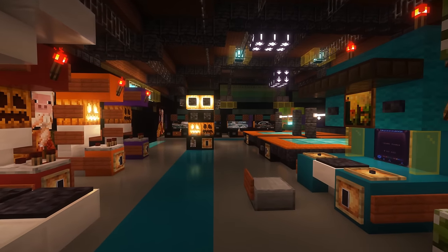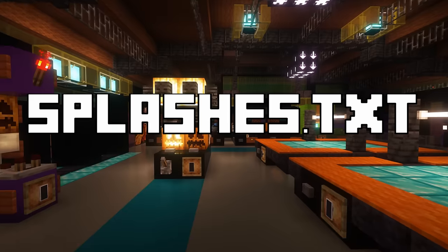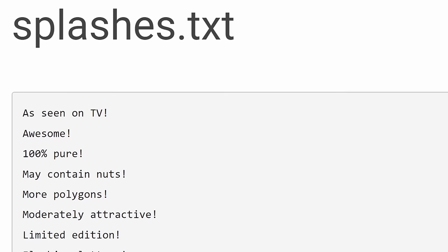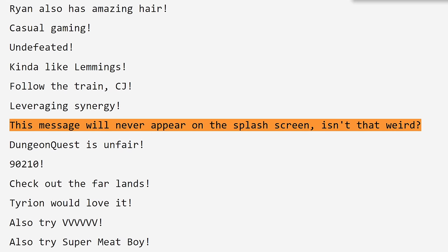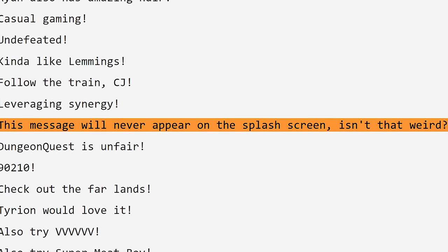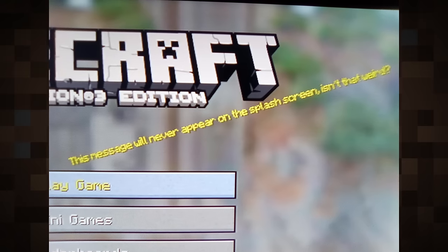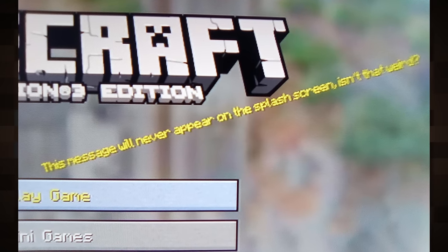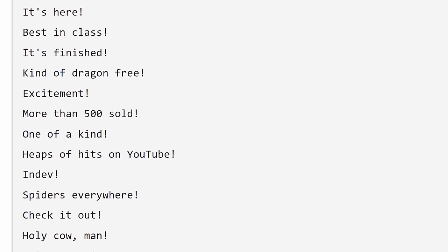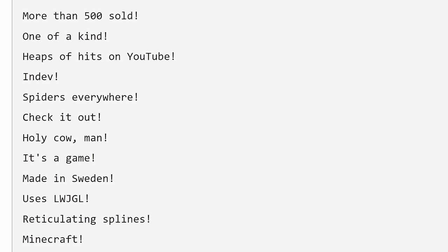There is a text document that lists every splash text referenced in the Minecraft title screen called splashes.txt. There is a very curious entry in there that reads, 'this message will never appear on the splash screen.' True to its name, it never appears in the splash text — except in Legacy Console Edition. Though this is widely thought to be an unintentional mistake on the part of Mojang, it was never fixed, and is an easter egg in the splash's text document in and of itself regardless of intention.